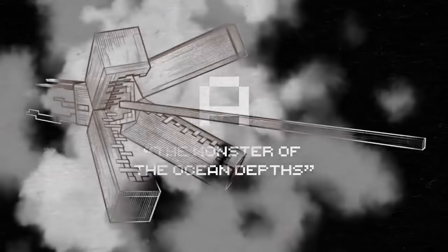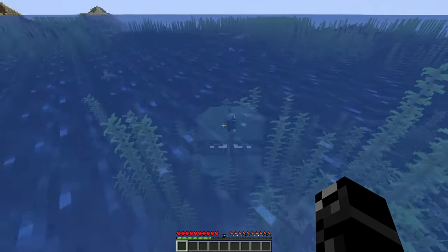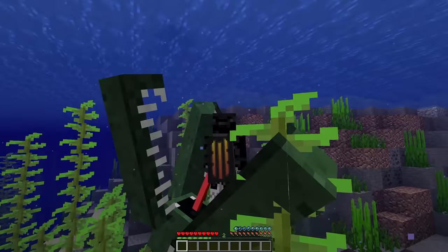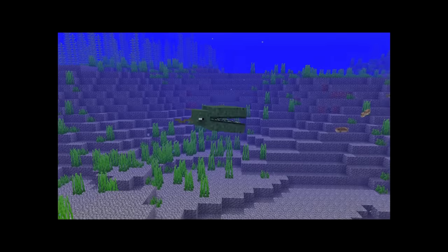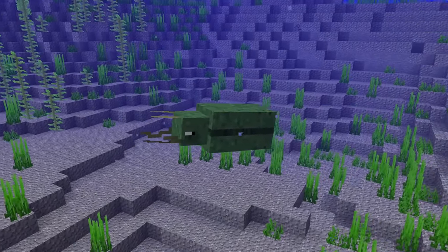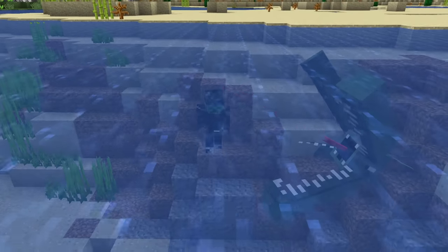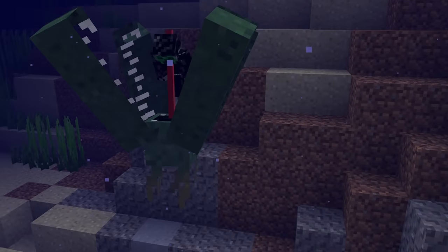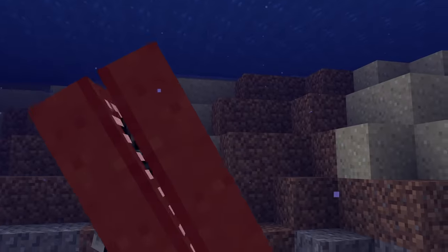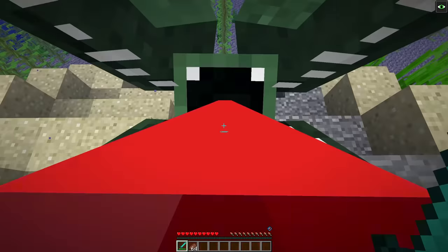Mob A would look like a squid-like mob known as a Monster of the Ocean Depths, which can suck players down with its tentacles. The mob would spawn in the deep ocean biome, having a large mouth used to propel itself through the water — a truly terrifying mob. At the time, 1.13 hadn't released yet, and oceans were very starved for content, with ocean monuments being their only draw. It would have been so cool to have an ocean mini-boss that would make traversing the oceans more scary, but it was knocked out in the first poll, even though it had more votes than Mob D according to Twitter.